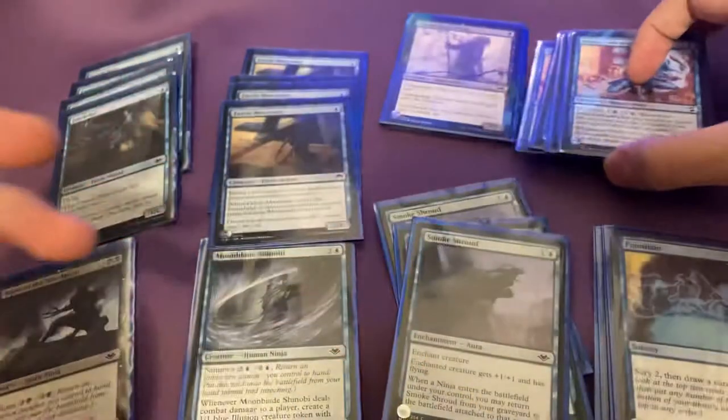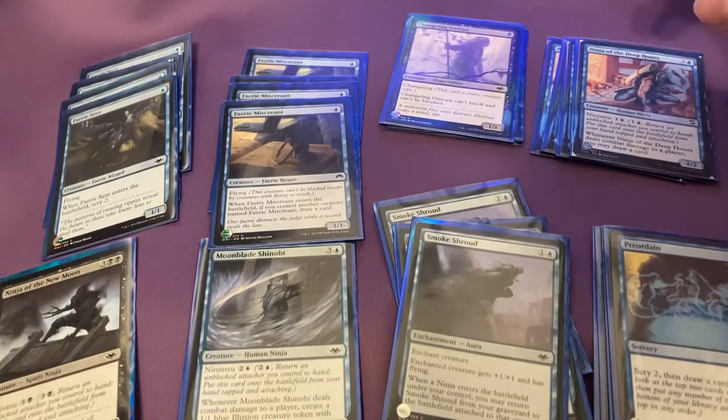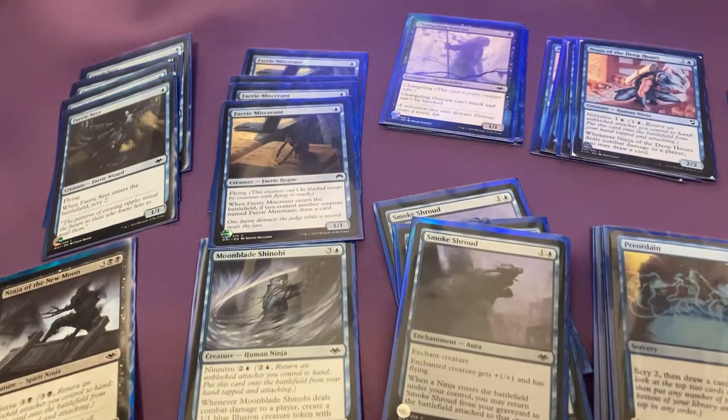Ninja of the Deep Hours is human, Moonblade Shinobi is human — well, that one's just Spirit Ninja, but anyway. So yeah, those are some of the core cards I run. The rest is kind of meta-dependent and totally up to you.